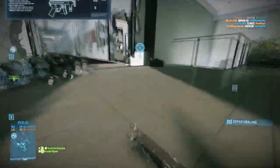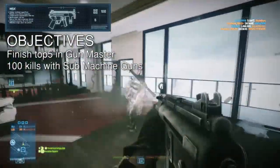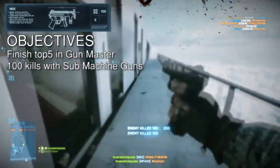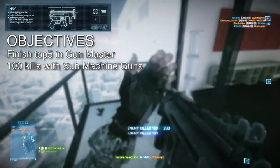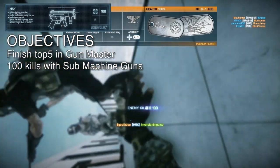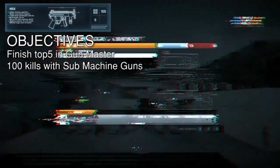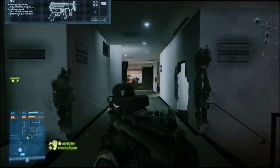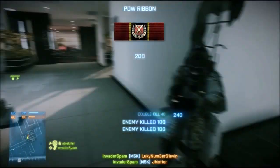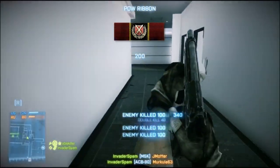The MP5K is sort of another submachine gun — it's really close to the Bad Company 2 PP2000. At close range it just demolishes; the rate of fire is insane and it does decent damage, but it has ridiculous bullet drop-off. Anything from medium or long range, you should pray for headshots.